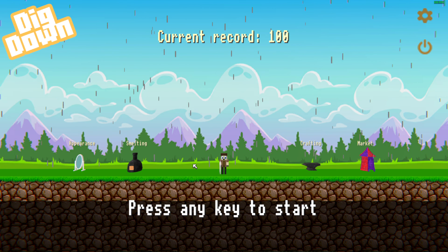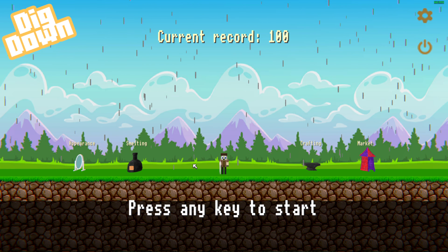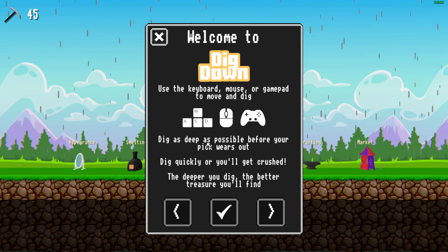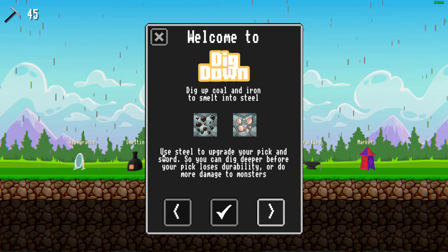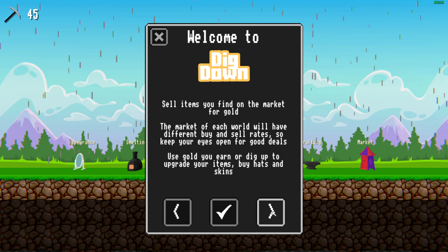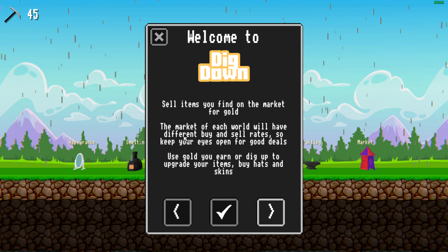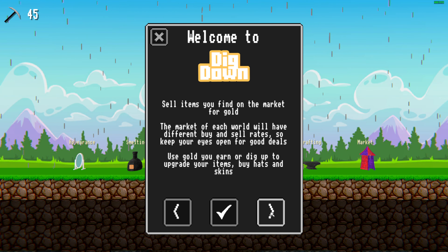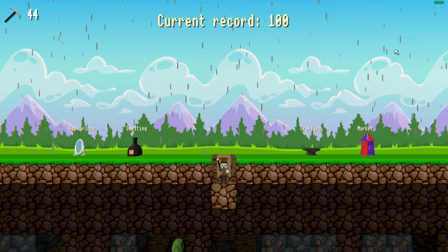Welcome back guys! Today we'll be checking out Digging Down — a treasure hunting roguelike adventure where you just dig down. You can use WASD to move. Dig iron, smelt it to make steel, use steel to upgrade your pickaxe and sword so you can dig deeper. Sell items you find in the market for gold — each world has different buy and sell rates. Keep digging and keep your eyes open for good deals.